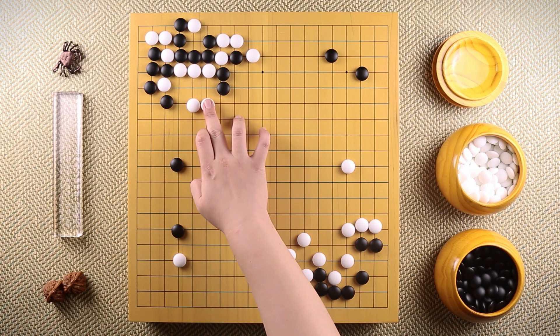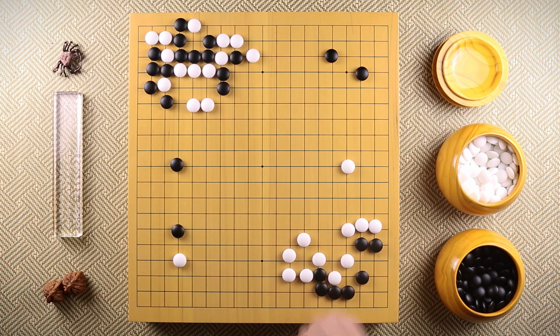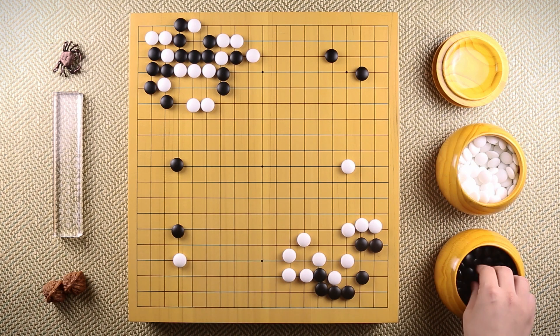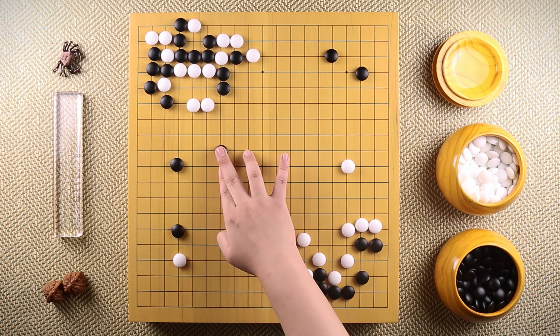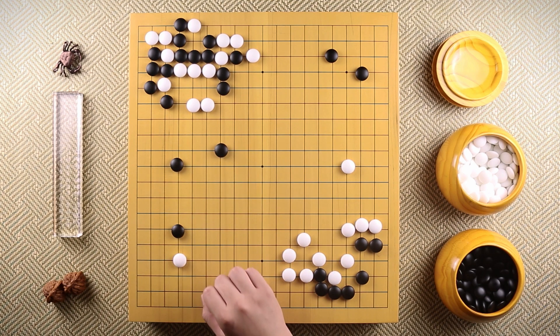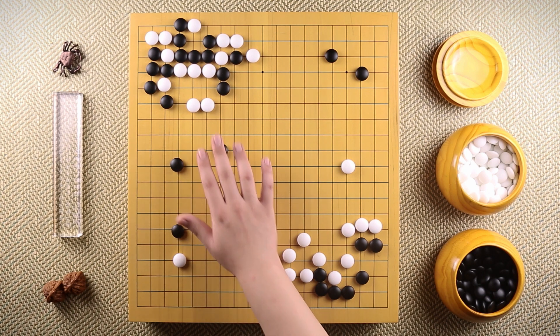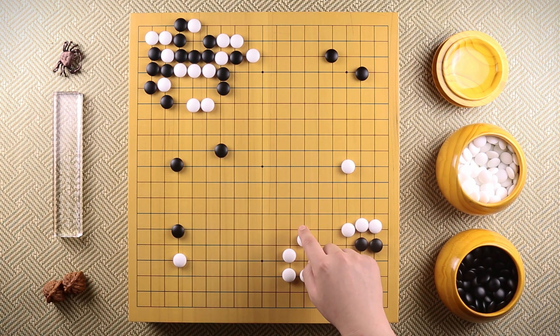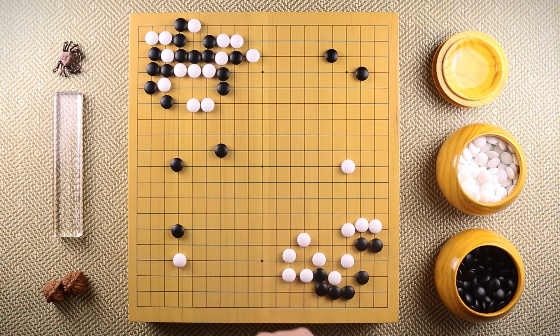But in this game, Takagawa Kaku played over here. If you look at the board, black took three corners and white got great influence and thickness. So black played over here. This move means black wants to, by attacking the white stones, slowly leak into white's potential to erase some of it.